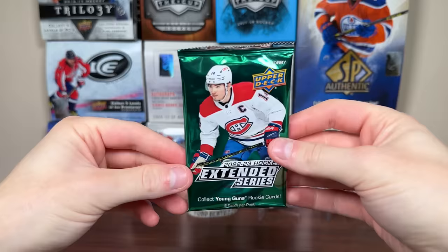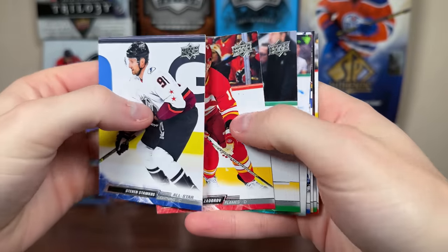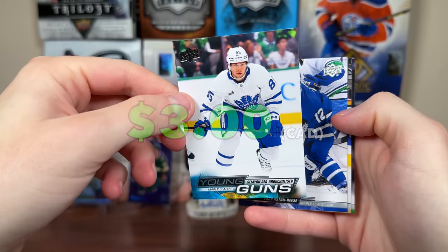There's a Shillington Retro and more base. Let's do the 2223 Extended Series from the Waxbox — the hobby packs, so you can get acetate Young Guns here or just the regular Young Guns. SDA — he's in the KHL now — Young Guns, so it's Arkechintsev. Okay, base.